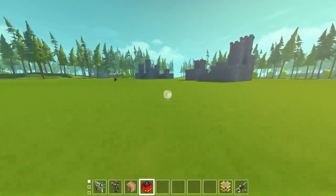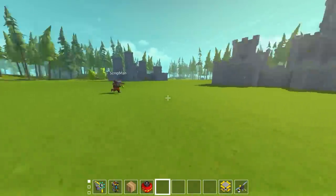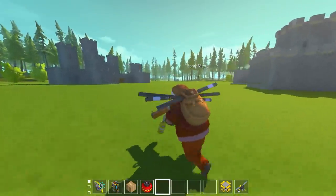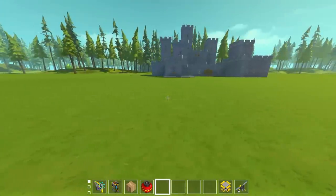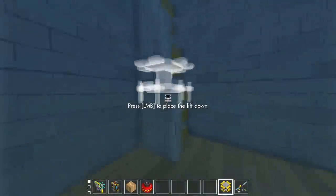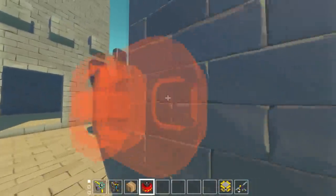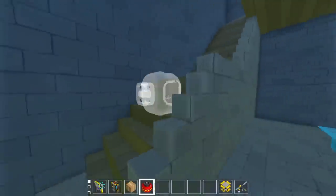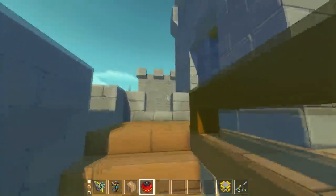Here is the battlefield. For some reason, being dire enemies, we've decided to build our castles right next to each other. This is the best spot on the field - the other parts were bad. Are you ready to start placing? I'm going to go to the tallest tower first to get a good view, then place everything. All right - place your stuff, I'll see you on the other side.